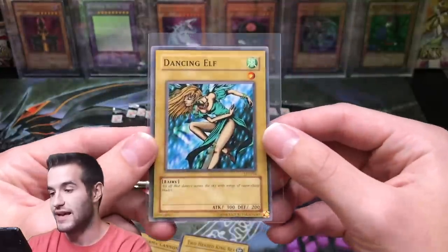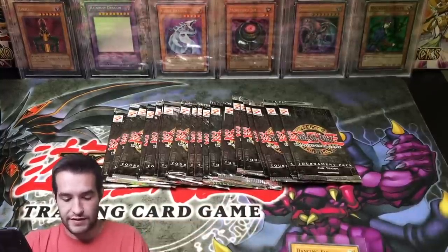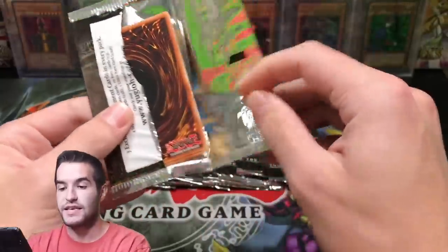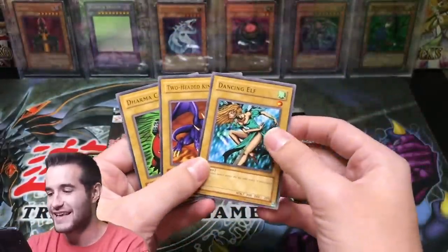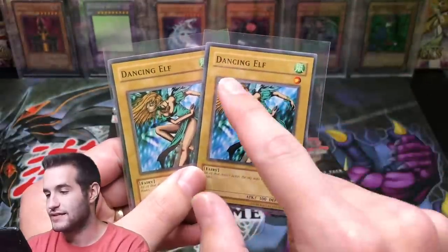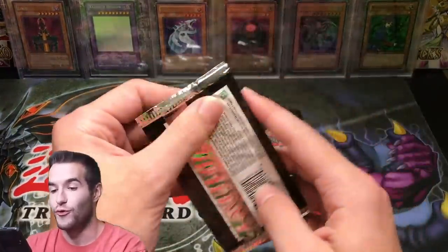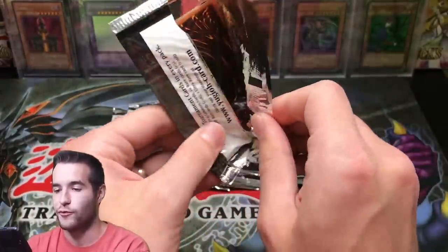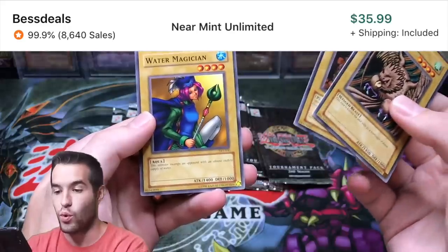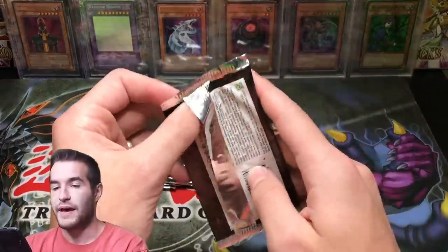Dancing Elf is definitely getting a sleeve because it's an expensive common, but it is off-centered, unfortunately. I'm going to move all this pile — I don't want the TP2 commons mixing with the Battles of Legend cards. We want to keep them separate. I still don't know where the foil or rare will be because we only got commons in that pack. These are like $100 each — I'm just shredding $100. Same pack again — two Dancing Elves, two 2 Headed King Rexes, and a Dharma Cannon. So far, no rares and no foils.